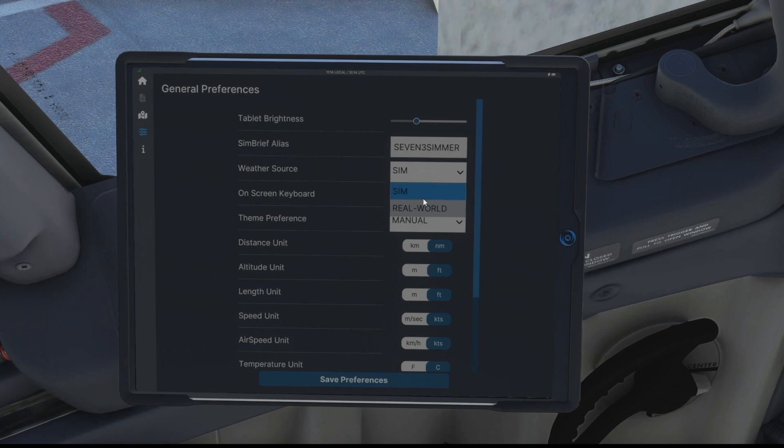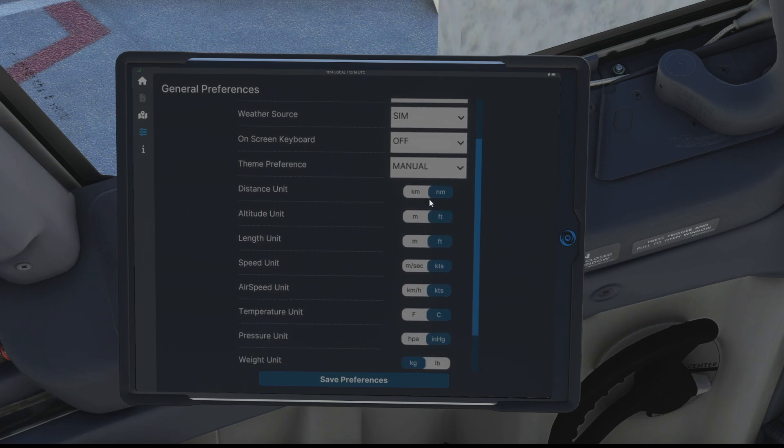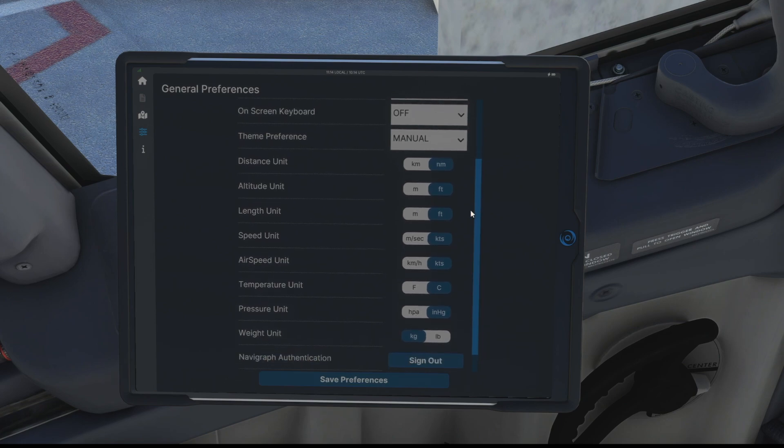Weather source can either be generated from the SIM or real world, so we'll go with SIM. On-screen keyboard - this is the only thing that doesn't work on the Xbox so it has to be selected as off and you need to plug in a keyboard, which we've obviously all got, so no major problem. Then we can have the theme preference and then we have a whole raft of different preferences for units: distance, altitude, length, speed, airspeed, temperature, pressure and weight.